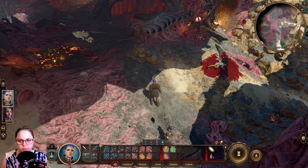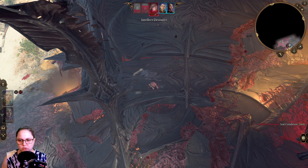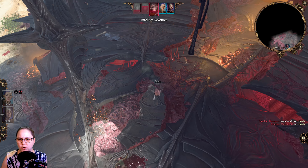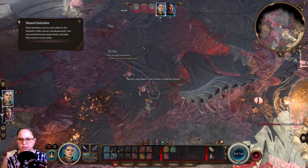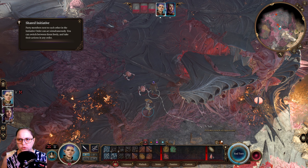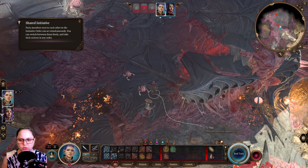Okay, so now we're rolling for initiative. Range attacks from above are more likely to hit, while range attacks from below hit less often. So it's hard to tell what is above and what is below in this kind of map. Better stay back. That would need to disengage, which is not my action here.